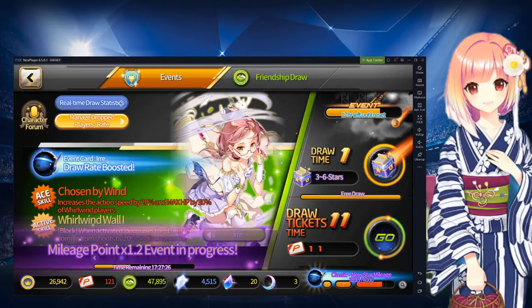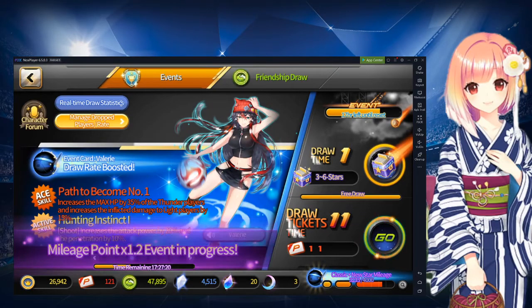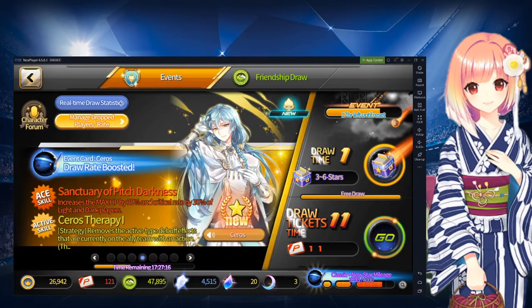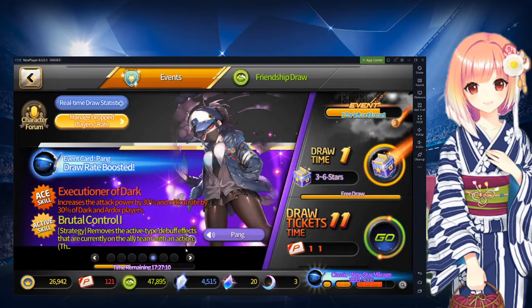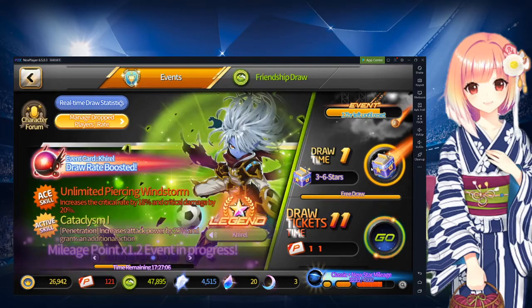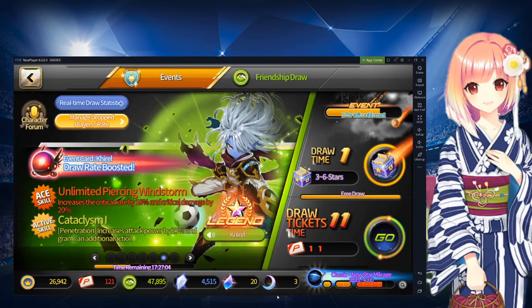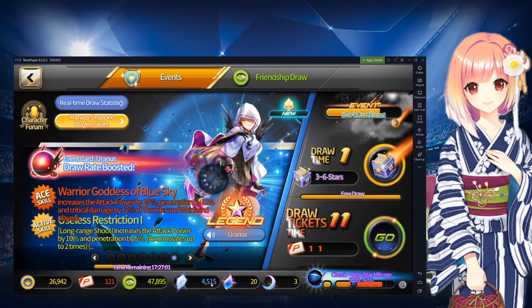What's up guys, Silverwing here back on another gacha video for you guys. Today we are on our universe server. This one's got mostly my Ardor team that I built up. It's like an early game account, but it's mostly used for draws and stuff like that. So we got ourselves 121 premium tickets, a free draw, and our mileage is almost full, plus 4,515 crystals.